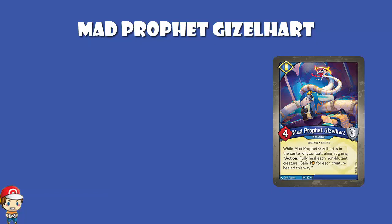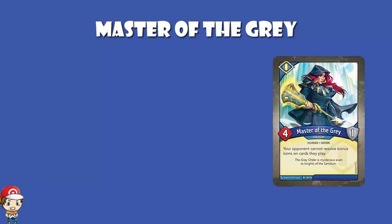Master of the Grey seems like it might legitimately be broken: 4 power, 1 armor — your opponent cannot resolve bonus icons on cards they play. Enhancements are one of the big things with Mass Mutation, and this turns all of them off — but only for your opponent, not for you. Any natural amber bonuses the cards have, gone. Any enhancements brought in by other cards in their deck, gone. There are going to be several decks that are good because of their bonus icons, and this turns them off and completely wrecks decks. Entire games will be wrecked because Master of the Grey goes down.